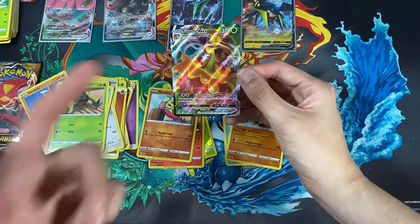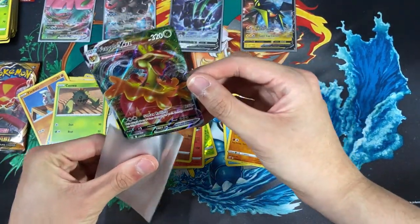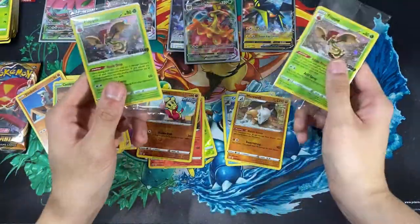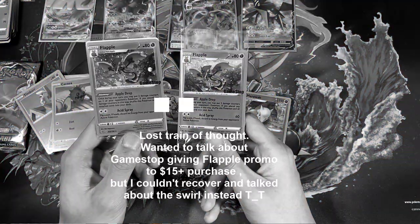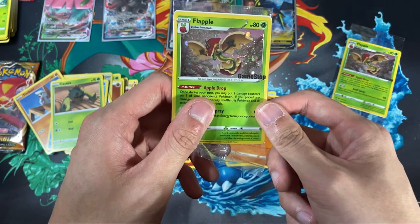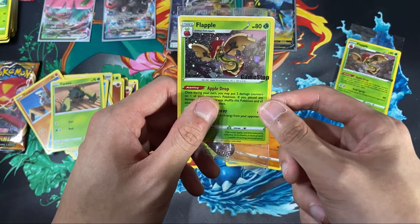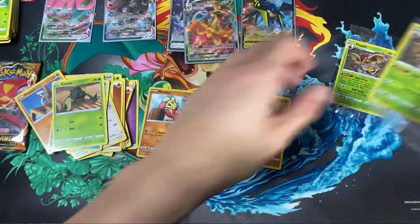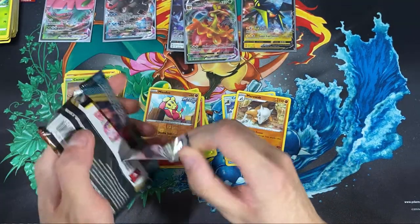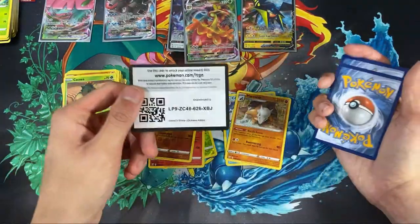It's a Flapple VMAX. I totally forgot — I should have done this at the beginning of the video, but I have these Flapple promo cards from GameStop. One of them has this awesome, really deep swirl on it. I got two because I went to two GameStops — they said you can only get one per store. I went to another GameStop nearby and got a second one, and that second one ended up having a swirl, which was pretty neat.